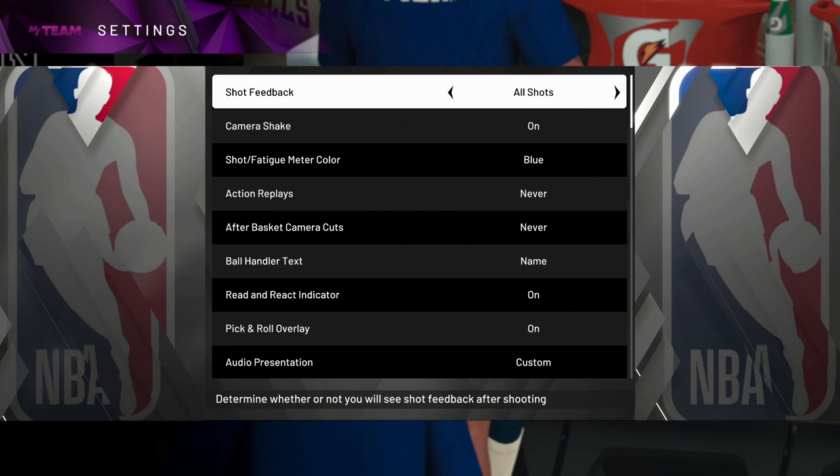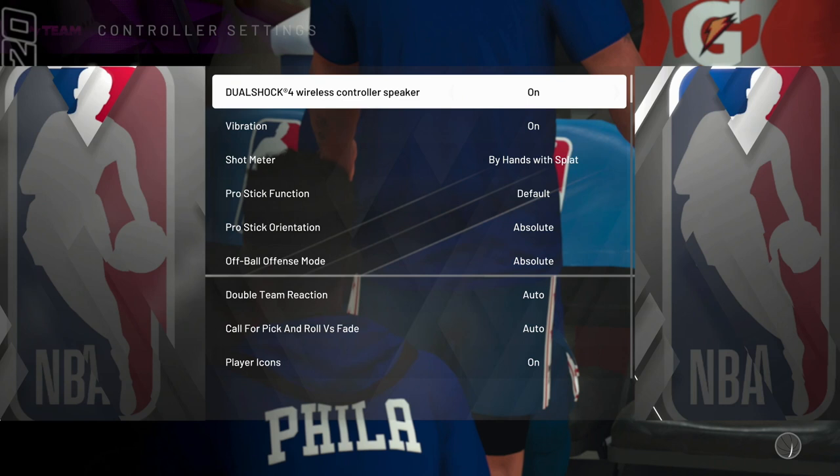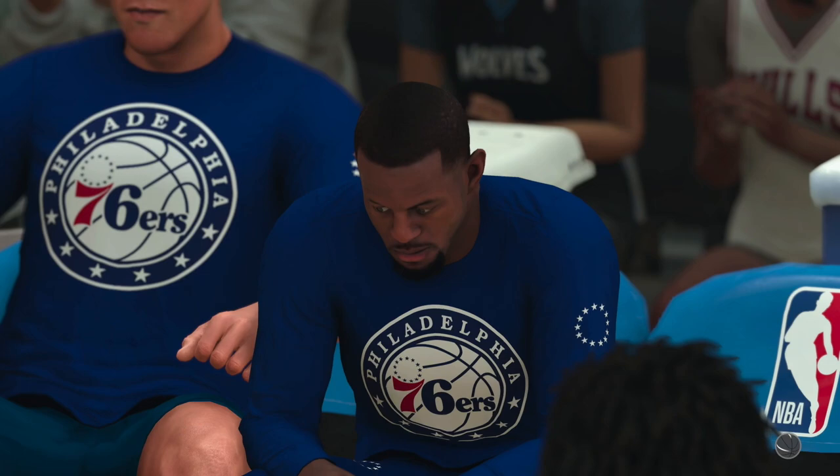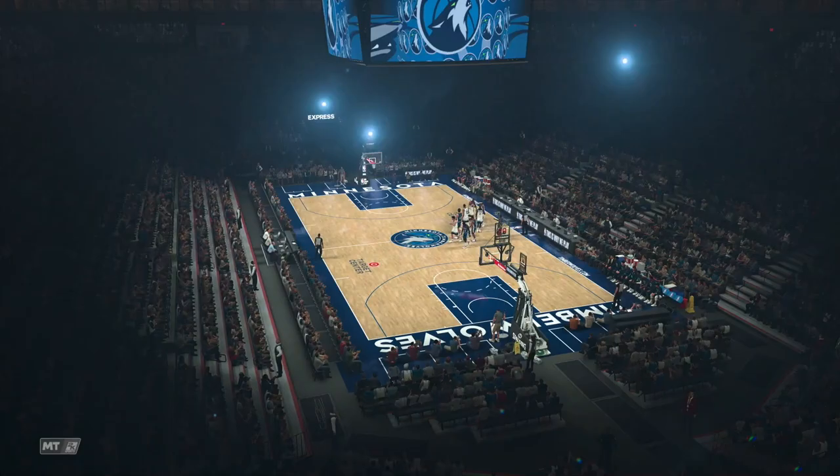Turn your shot meter on. I'm telling you this right now - make sure even if you have your shot meter off when you're playing offline or online, turn your shot meter back on when you're playing these challenges. Because there's a specific shot that is so much easier to hit with the meter on than meter off. Let's start off this game and I'm going to show you guys just a couple of possessions.